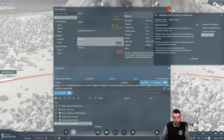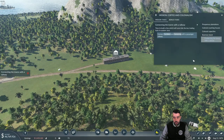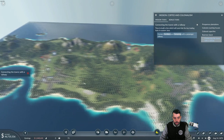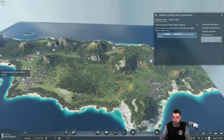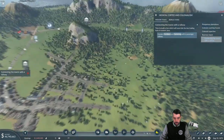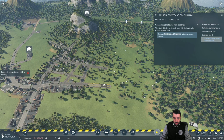Wherever coffee production thrives, business and prosperity flourish too. Time to build a line which will soon link the key trading hubs in Eastern Java. So yeah, we just got to build basically a passenger line from this town to this town, as you can see right there. I want to pause it just for a second because I want to get rid of this road.